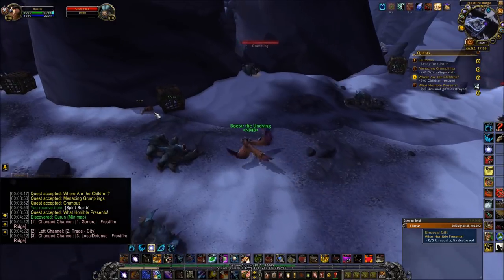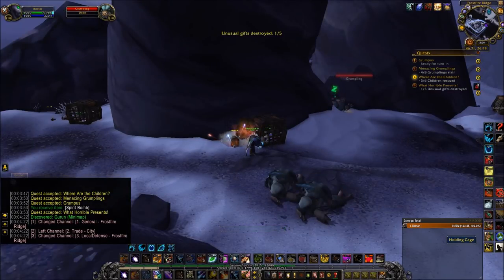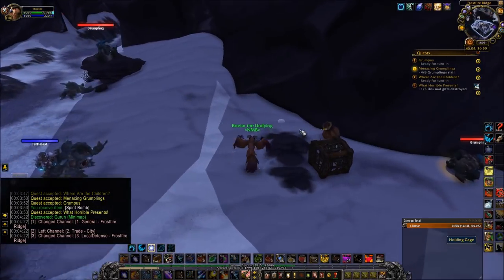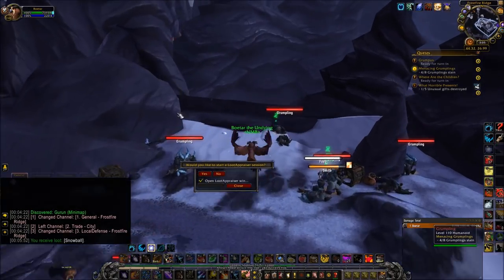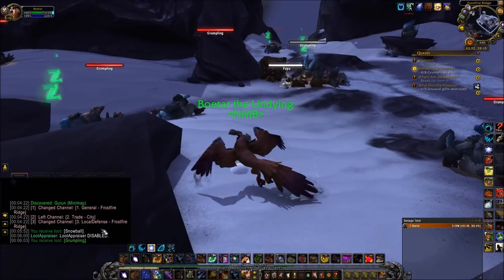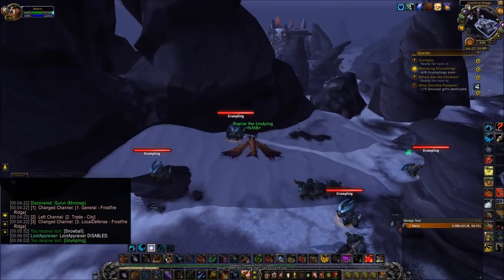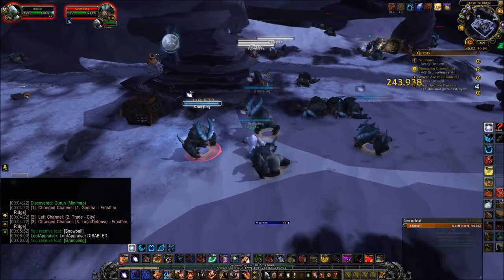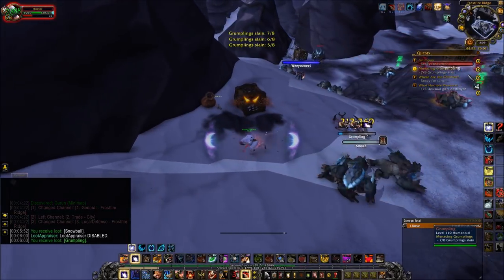Another way to make gold in this event is with battle pets. The easiest ones to get are the grumplings, which have a chance to drop from snowmounds. I recommend farming these on a Druid because it doesn't knock you out of flight form - you can just fly around and farm them. Last year I farmed upwards of 30 or 40, but the regional sale average was only about 500 gold, so it really didn't yield much. Some sold for 4 or 5k but I don't think it's the best use of your time.